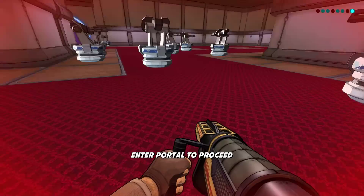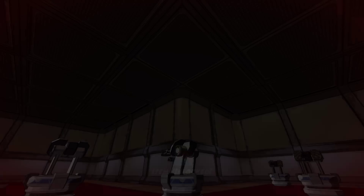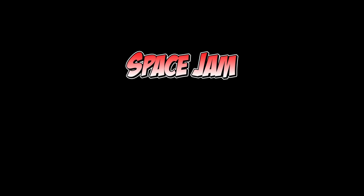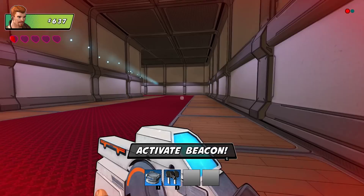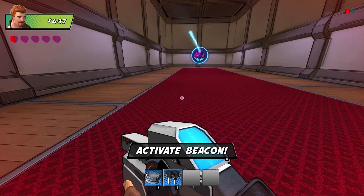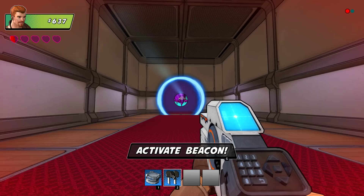That was pretty rough. The tutorial kind of made walls and elongated their path - that would have probably been a better deal. We got an item unlocked - an adrenaline booster. Space Jam - prepare your defenses. Activate the beacon. The path looks huge - that looks like some sort of boss creature.